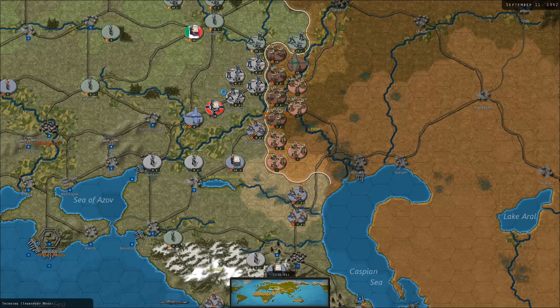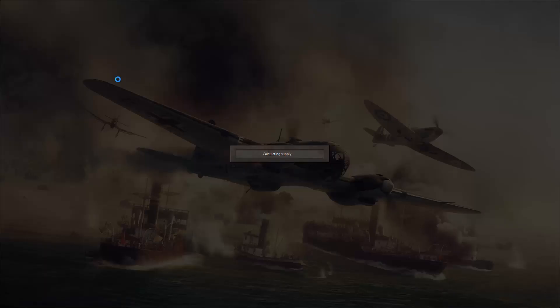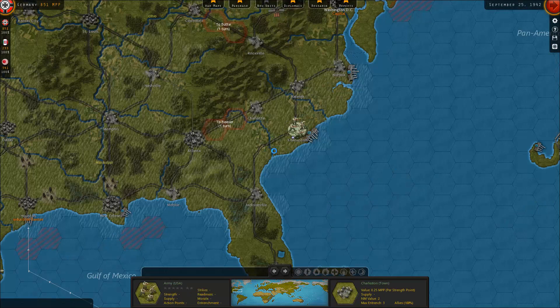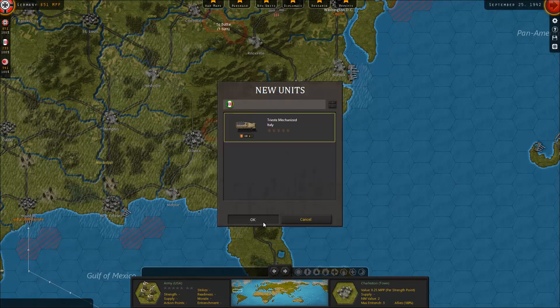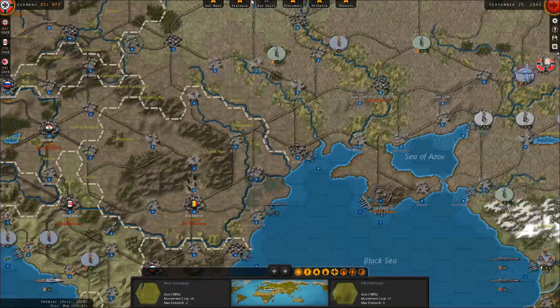Not a whole lot going on right here - I think I actually forgot to move the reformed Third Panzer that got destroyed a while back. They're buying more units - planes are not that bad, I'm fine with it. Why is it always bad weather? You really only have four or five good weather turns in Russia - it's just pretty bad.